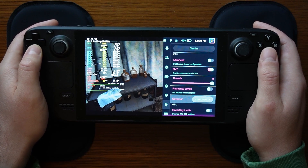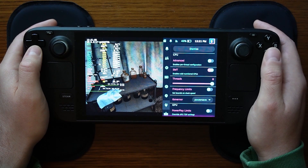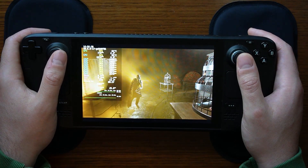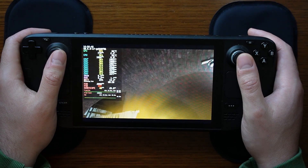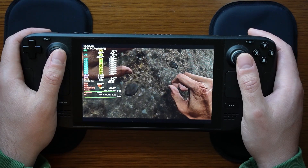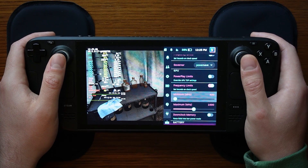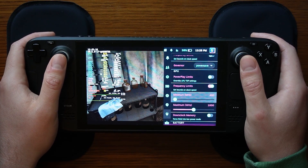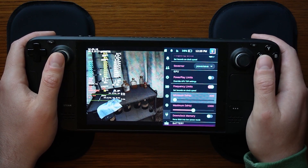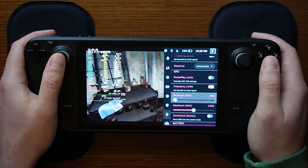So we're working with eight threads with SMT enabled. Our governor setting is going to be power save, changed from the default scheduled till. Regarding clock speeds on the CPU component of the APU: I would see clock speeds vary when playing this game, starting at 1.6 GHz and going all the way up to 3.3 GHz — that's close to the turbo clock speed. The base clock is 2.4 GHz and turbo goes up to 3.5 GHz. Because of this variation, I did not want to limit the CPU clock speeds to a specific range.